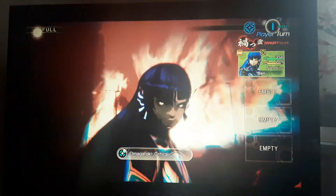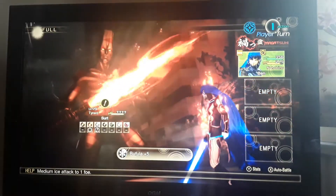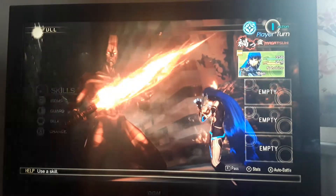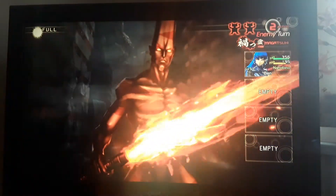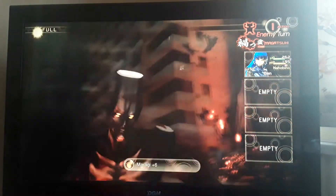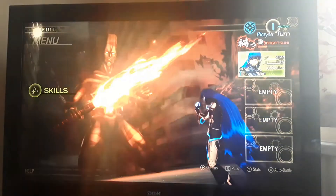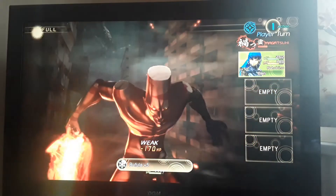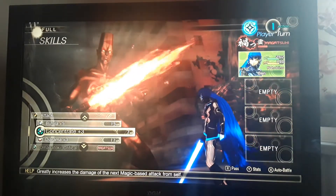Omagatoki Critical — and straight into two Bufulas, should be doing quite a considerable amount of damage. This fight might go slower because I'm not as far overleveled, and I'm probably going to miss a few attacks due to the level difference. But he's going to get most of his attacks blocked and I'm just not going to die, unless he figures out all his attacks are getting blocked and starts using way more physical attacks.